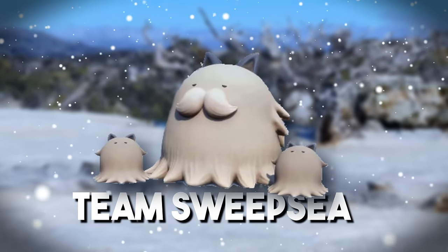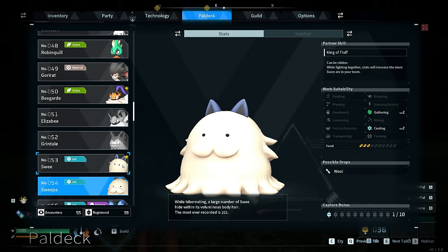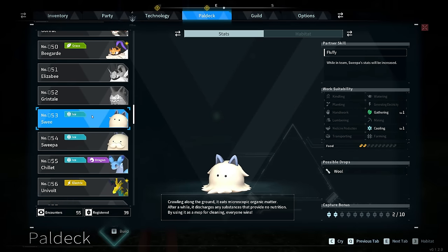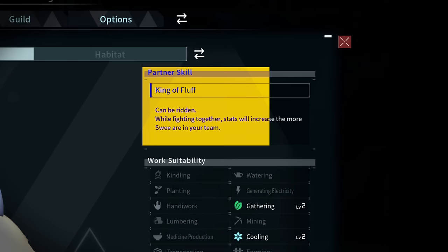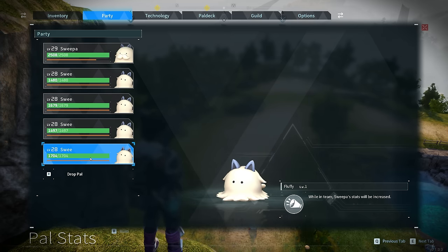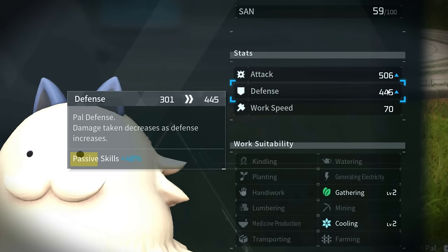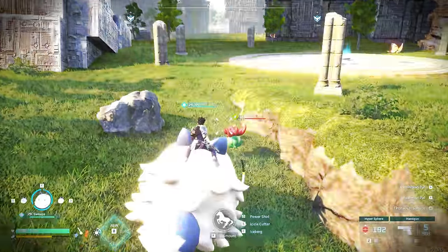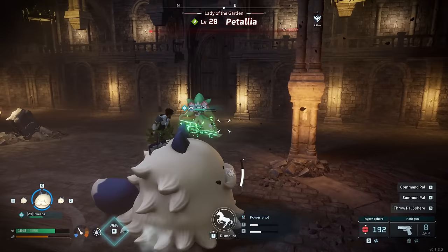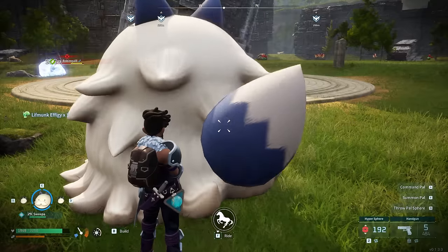Team Sweepsy is all about Sweepsy and its entourage of bodyguard-type pals known as Swees, which buff Sweepsy specifically thanks to their partner skill Fluffy. Running Sweepsy and four Swees gives you a whopping plus 48% boost to Sweepsy — not just for attack but also defense. Sweepsy is a mount as well, so you can ride it and enjoy those huge bonuses, completely destroying enemies. It's also a very beefy, tanky pal.